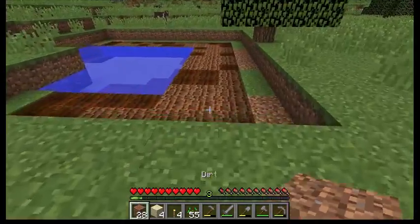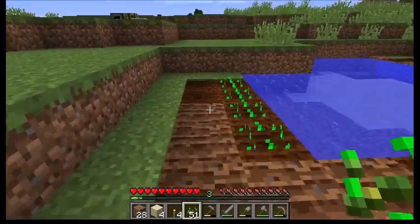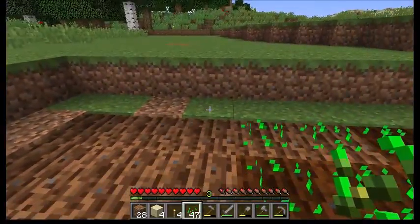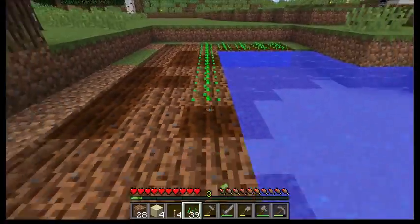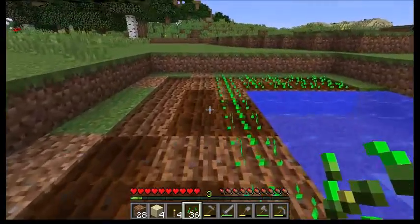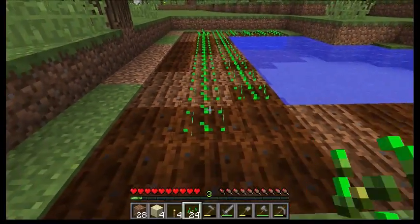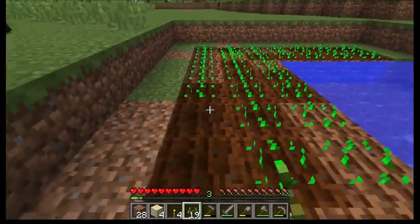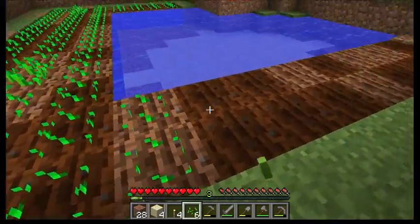We're going to do a right click to plant our seeds. There is a way to make this faster: if we hold down our right mouse button and back up, it plants on every available tilled block as you go. Each time we step back we're placing more and more seeds, and this is going to be a pretty substantial size wheat farm for a starter.